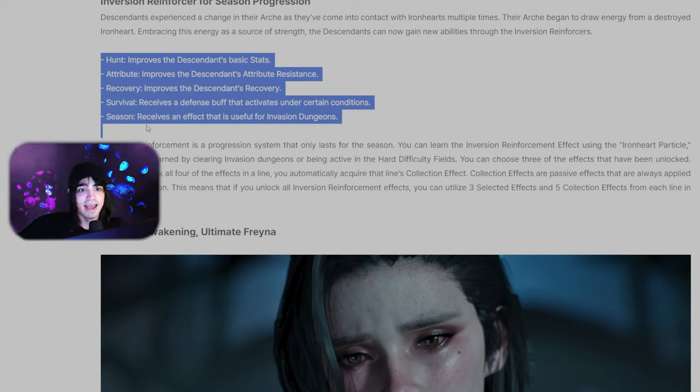The attribute resistance recovery option is probably MP recovery, health recovery, and shield recovery. 'Survival' is like a defense buff that activates under certain conditions — similar to what mods already do. These don't seem like they're going to be the most important things ever. My best guess is people are just going to run basic stat, one recovery, and then whatever is fun for invasion dungeons. Against harder bosses like Gluttony and the new boss, maybe some attribute resistance ones. But for the most part, with a fully built descendant, we'll mostly go for things that improve clear speed — more damage, more range.